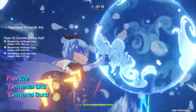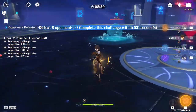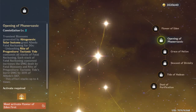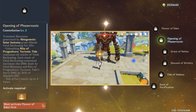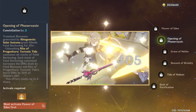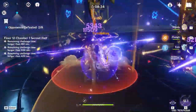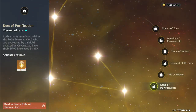You will want to prioritize leveling up both his E and his burst. The best constellations that will make him a better sub DPS are his C2 and C6. His second constellation increases his elemental skill and burst damage by 30% of his defense, and this effect stacks 4 times. To get the full benefit from C2, you want to build all 4 stacks using his elemental skill, then use your elemental burst to do maximum damage. Using your elemental burst will consume all the stacks, so it's best to have all 4 stacks before using it.